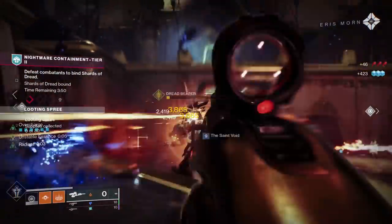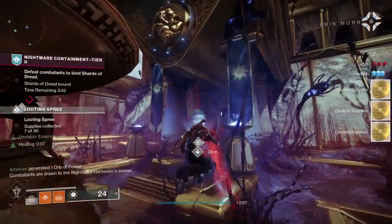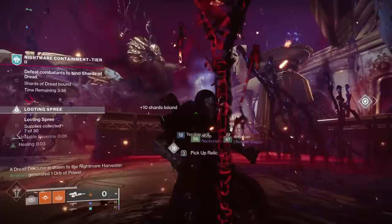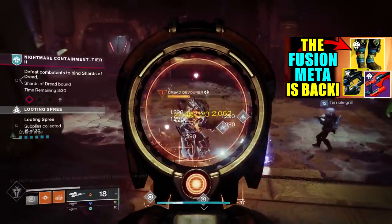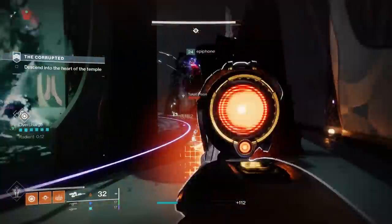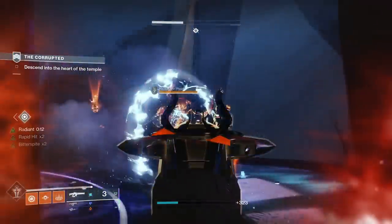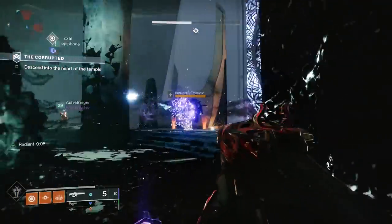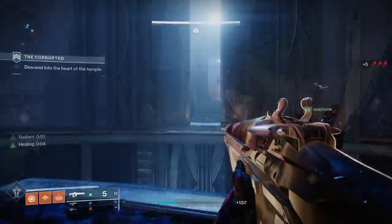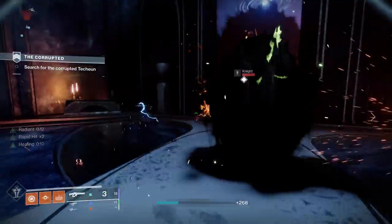In the last test it was over 200,000 more damage. The Storm Chaser is now clearly the best linear fusion for PvE damage output. Whether you're using a linear on Caretaker, Root of Nightmares, or in Grandmaster Nightfalls, you want the Storm Chaser. Warlocks also just got a new exotic that buffs fusions and linear fusions — this weapon slots in perfectly. You don't have to run Rapid Hit; Auto-Loading Holster is also very good. For battery perks, Accelerated or Liquid Coils would help but aren't strictly necessary.